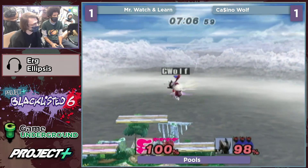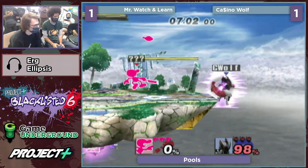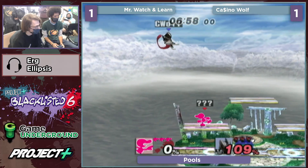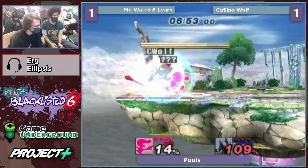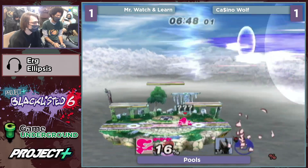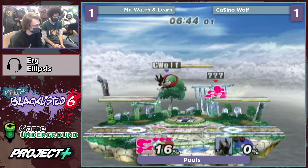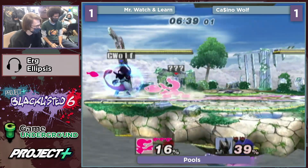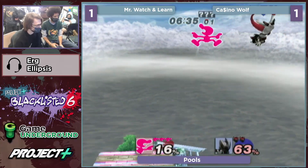I think that was a missed input — he started up smash then up-B. Ca$ino converts off of it and gets a fully charged shadow ball. Nice drift. He's out early. Ca$ino was doing a really good job spacing around the Game and Watch danger zone, which is most of the stage. These up-Bs are really working against floating air — you cannot do that. Mewtwo just cannot contest Game and Watch coming down.